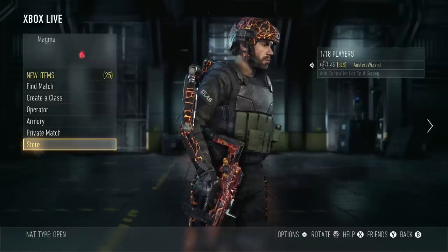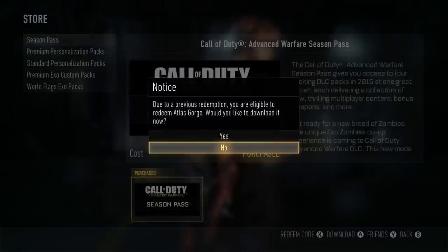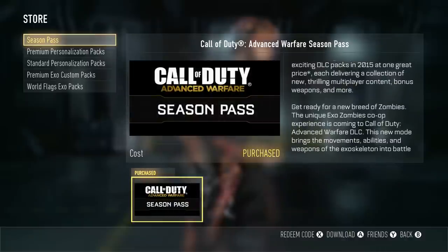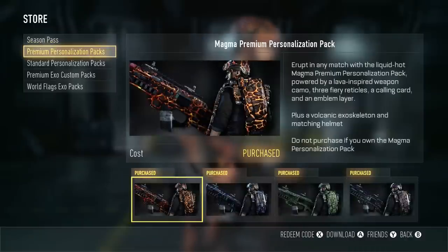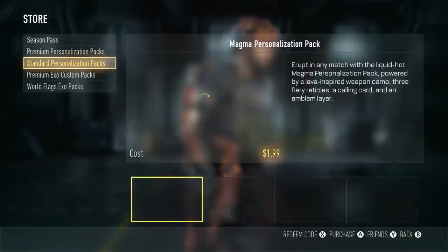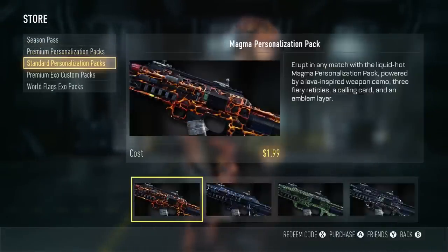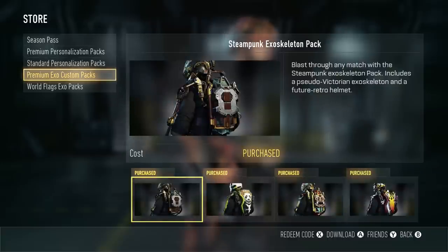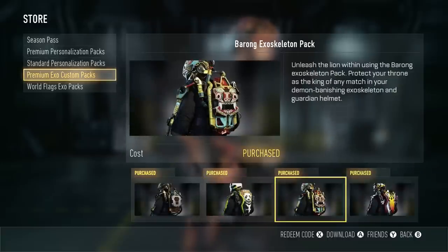Welcome ladies and gentlemen, and congratulations on making it through all four premium personalization DLC pack review videos for Call of Duty Advanced Warfare. We'll be back tomorrow — or whenever you're watching this — with more coverage of all the microtransaction DLC that was released today on December 16th on Xbox Live. The prices range from two to four dollars.